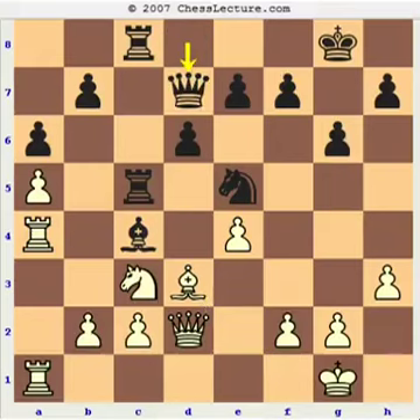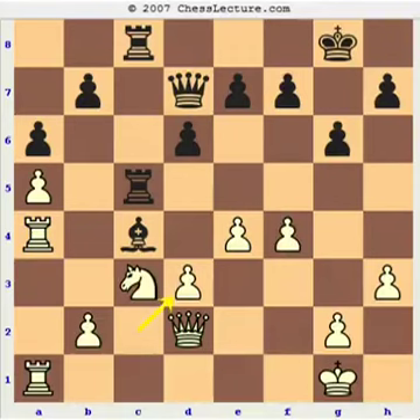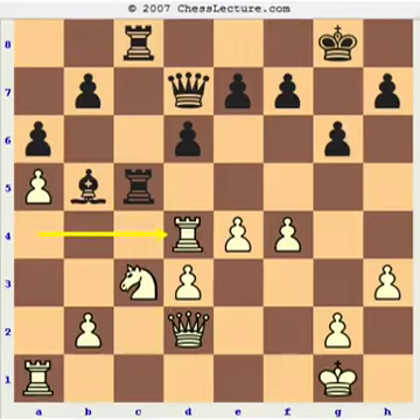He decides to play Qd7 — it's really unclear what the idea of this move was, perhaps just to get his queen to a better square. Now I have a good move, f4, forcing the exchange of knight for bishop. Knight takes, pawn takes, and he simply retreats Bb5. I play Rd4. This position is quite hard to evaluate — probably about even — but you have to keep in mind that if White plays f5, Qh6, Nd5, there can be a powerful attack against the king because there is no longer the dark-square defender on g7.